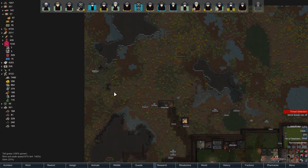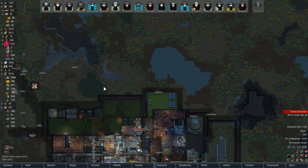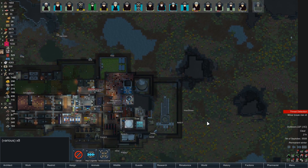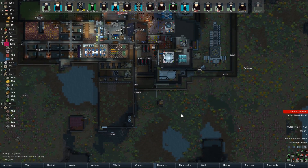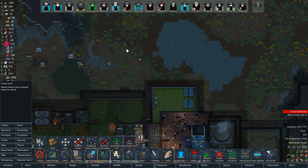Our steel and plasteel are actually looking pretty good, and you guys have done well up here too. I could haul a little more steel slag down — the animals could do that. You can never have too much steel. We're actually looking a little low on lumber too, so let's get some trees flagged and chop wood.